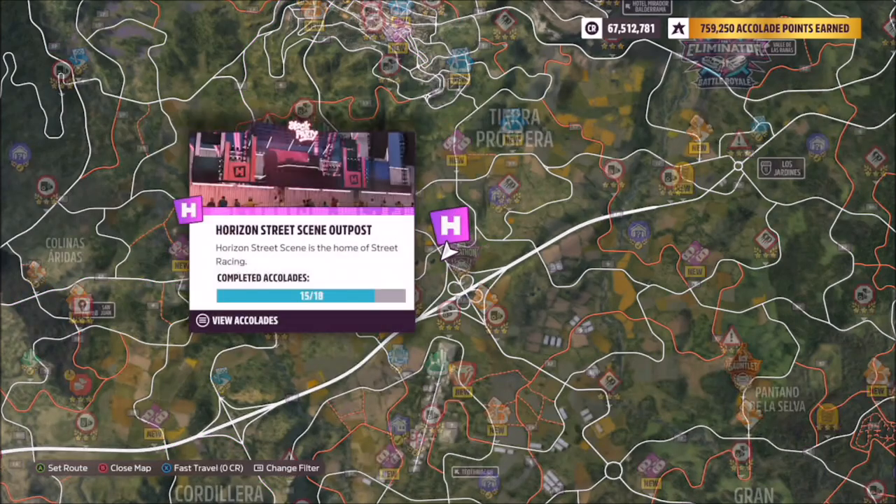Now this is the location of the Horizon Street Scene Outpost. It's the bright purple outpost symbol located in the dead centre of the map.